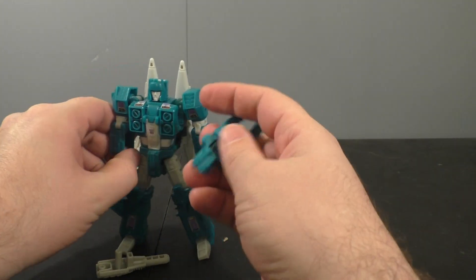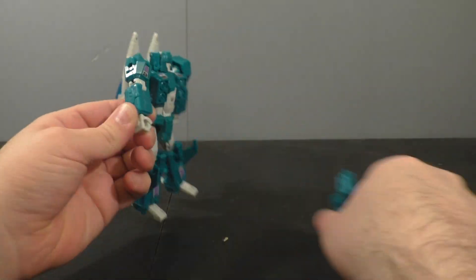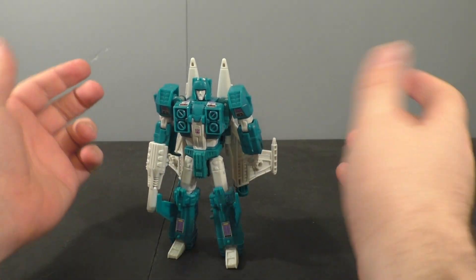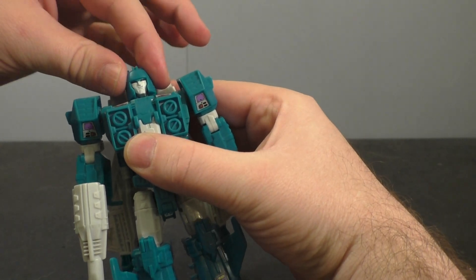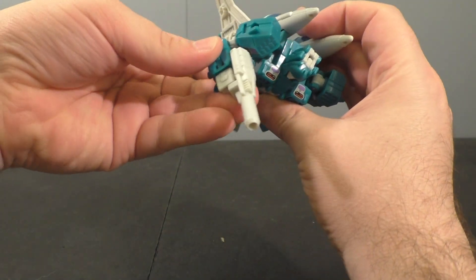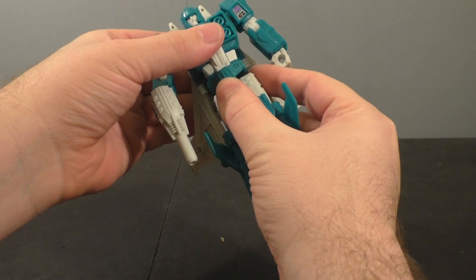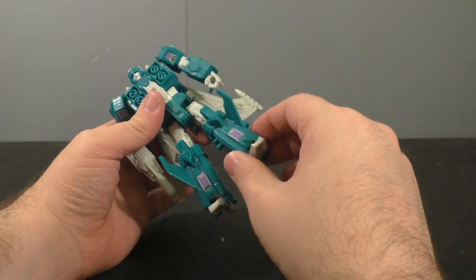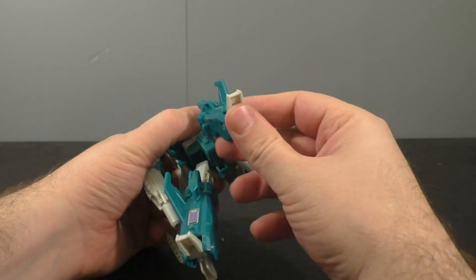He can hold both of his guns — plug this in, just like that. Or you can take this one and plug that in. I prefer that gun. Poseability-wise, he's pretty much the same as the other two. Head is on a ball joint, so you've got left and right, a little up, a little down. Swivel at the shoulder, hinge at the shoulder, bicep swivel, bends at the elbow, wrist going in and out due to transformation. Waist does swivel — I think I missed that on Misfire. Hips are ball joints, thigh swivels, bends at the knee, and the foot does have a hinge.